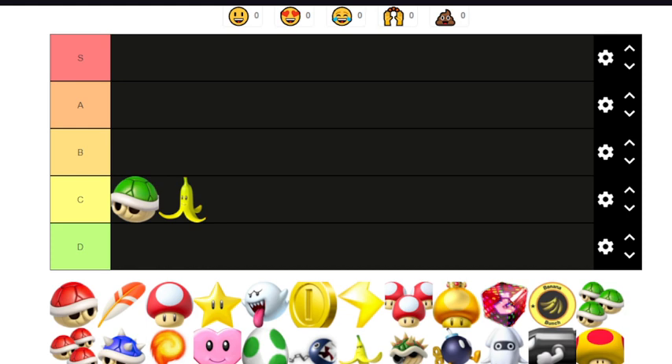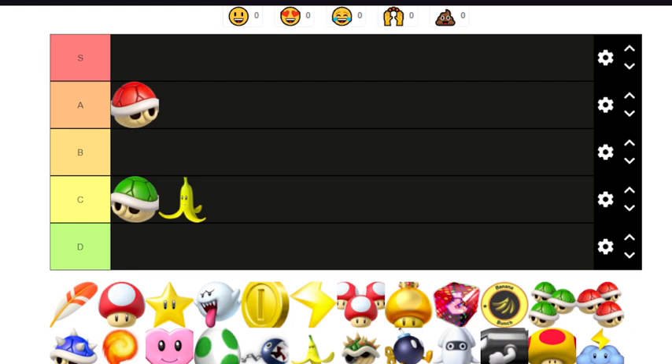Where would we put the red shell? You can use it as a defensive item, you can shoot it backwards, and obviously shoot it forward — it snipes opponents pretty solidly. It's pretty hard to outrun. I'm thinking either high A or low S. I think high A — I wouldn't put it at S because there's definitely better items that could get you out of tighter spots. Red shell is good.